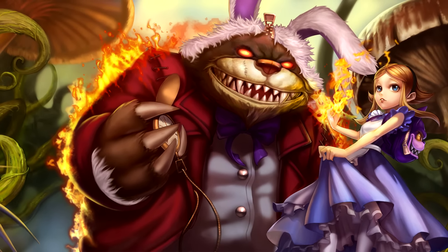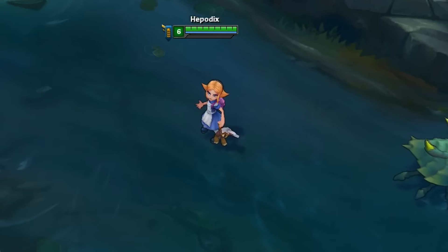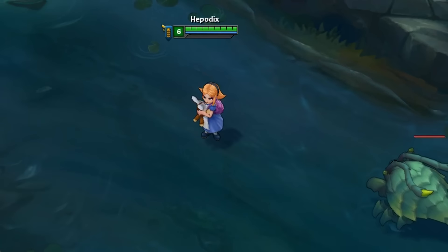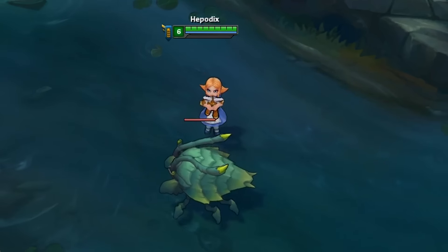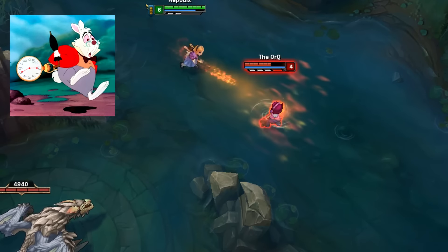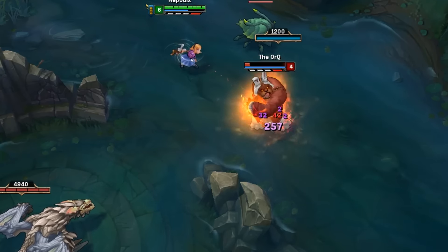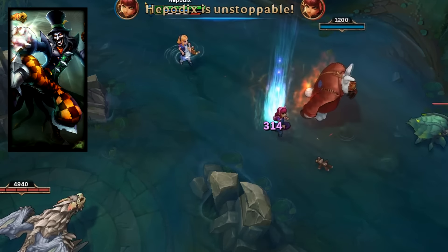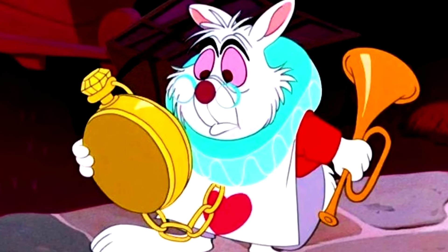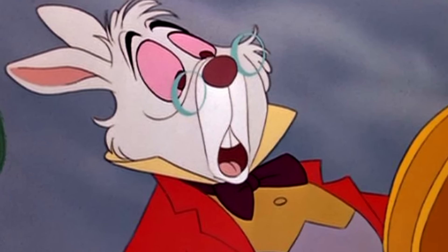Annie in Wonderland is, surprise surprise, another reference skin, this time from the novel and movies called Alice in Wonderland. It was one of the first legendary skins available, priced at 1820 RP, but it hasn't got that much speciality overall due to its release date back in August 2010. Even so, the looks on Annie are pretty good and Tibbers takes the place of the White Rabbit by wearing rabbit ears. Mad Hatter Shaco also shares this theme. I checked some pictures of the White Rabbit online and in every one of them he has red eyes — is he high or something, I wonder?